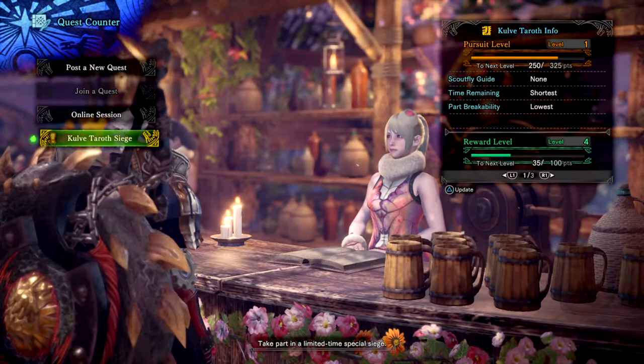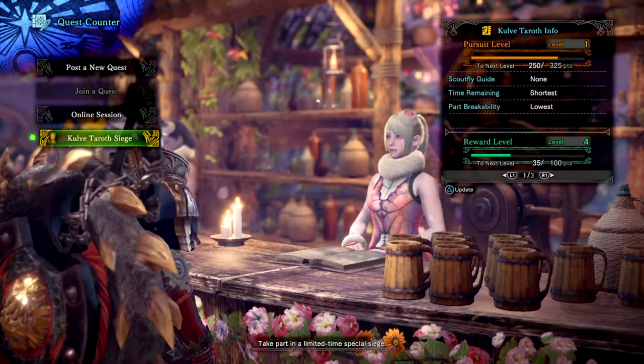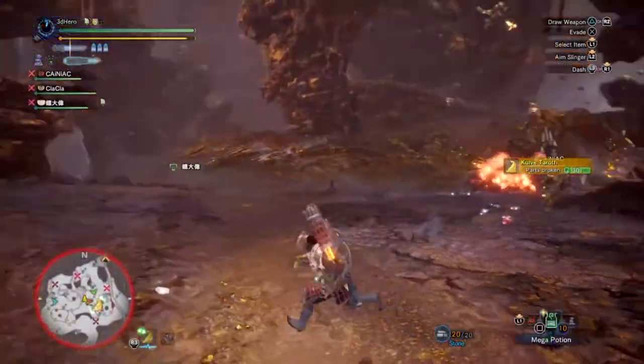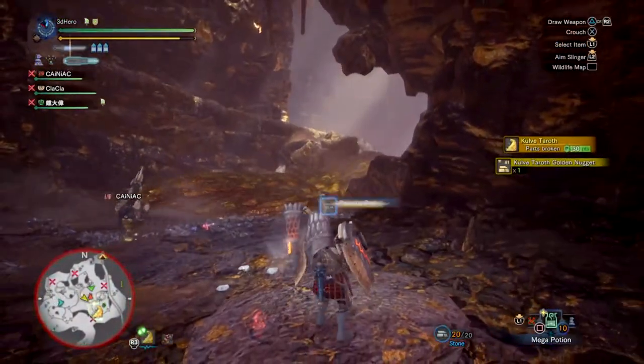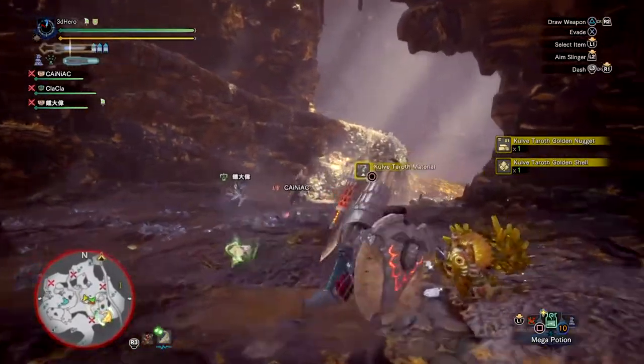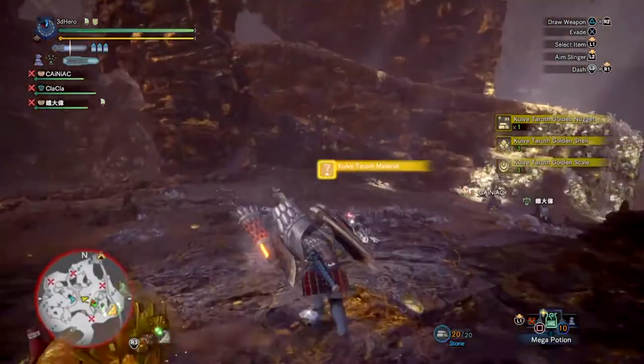In the siege quest board you will notice on the right two bits of information: pursuit and rewards. The pursuit level is an objective that dictates how much time you have, how easy it is to break the monster's parts, and how active your scout flies will help you. It grows every time your team or the other team completes tasks like gathering tracks, breaking the monster's body parts, collecting materials, or going into the next area. They all contribute to the same goal for everyone taking part, so it's advised that when you see something shiny on the floor or any footprints on the ground, you pick them up as it increases your pursuit level.